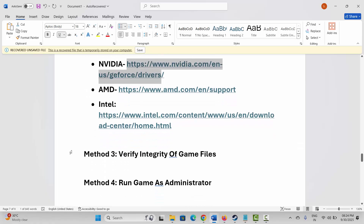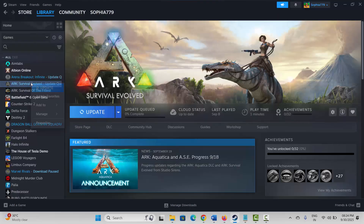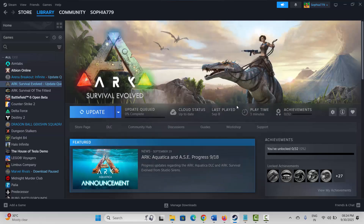The next solution is to verify integrity of game files. Go to Steam, under the Library section, select your game, right-click on it, click on Properties, then click on Installed Files, and click on Verify Integrity of Game Files. After verifying, check if you can launch and play the game.